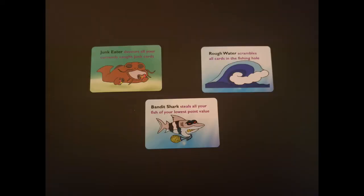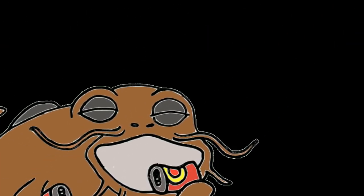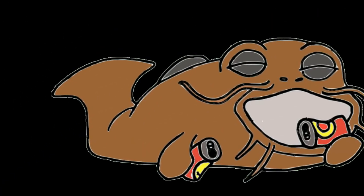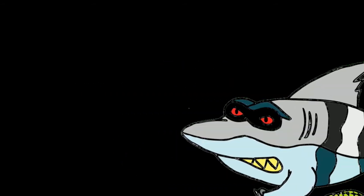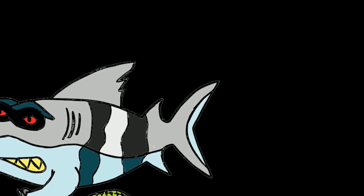Or you can locate a Junk Eater fish to help you out with your excess trash. The Junk Eater, along with the Bandit Shark and Rough Water, make up the special action cards. If you turn over the Junk Eater, remove all your currently caught junk cards as well as the Junk Eater card from play. However, the Bandit Shark is out to get your fish. If you turn over the Bandit Shark, remove all your currently caught fish of your lowest value as well as the Bandit Shark card from play. While out in the fishing hole, the water can get a little rough — after revealing a Rough Water card, scramble all the cards in the fishing hole and return any active bobbers back to their fisherman.